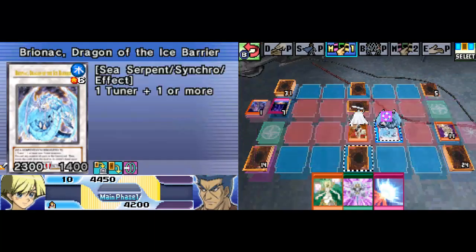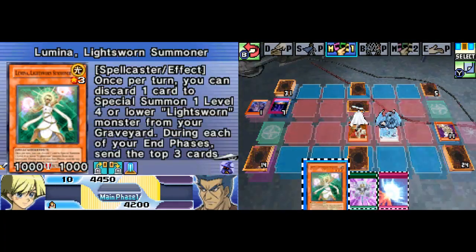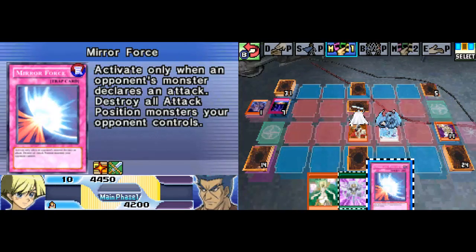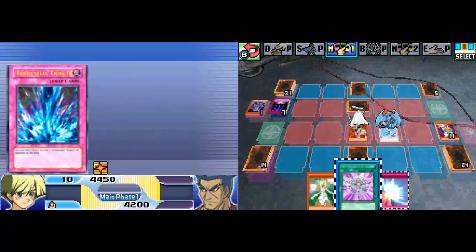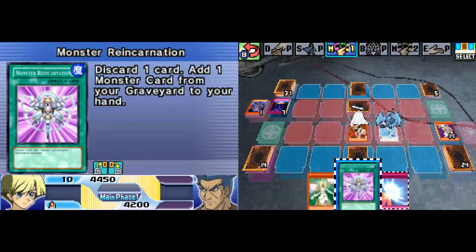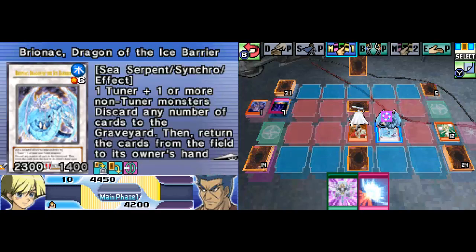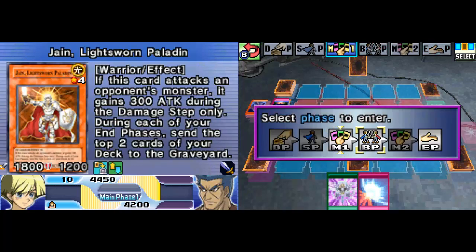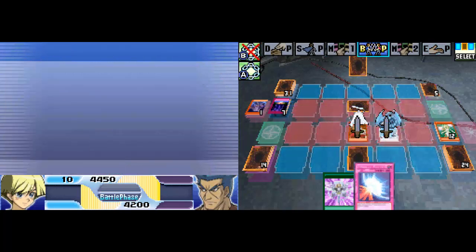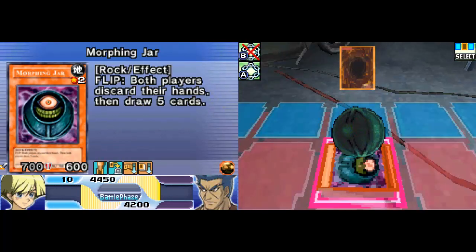Brionac's special ability allows me to discard cards from my hand. 2,300 versus 1,800 is not enough to kill, so I discard my Lumina to send your face-down card back into your hand. I'm not having that mess up my board. I'm attacking with Brionac and will destroy your face-down card.